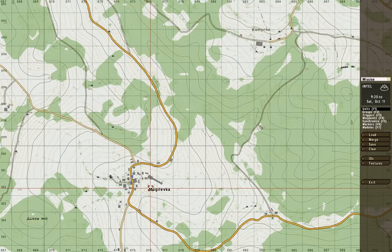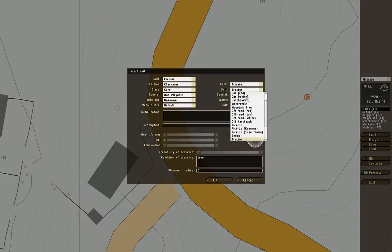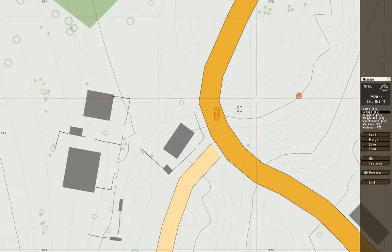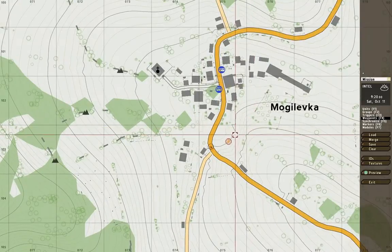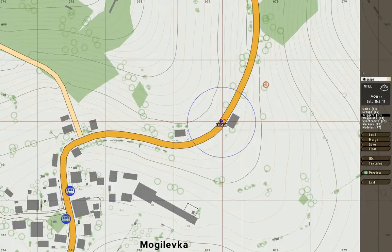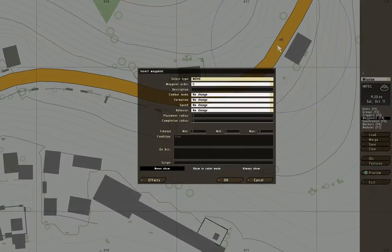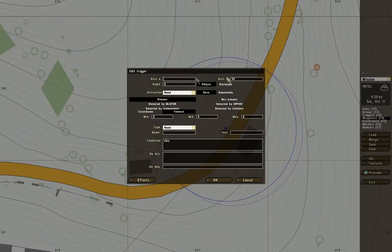First off we'll start by making a car. We'll make our own guy who is going to be a rocker - there we go, we have a car. This car is going to be called car_blue and it's going to be called car1, and it's going to be called player. We want him to hold here, and when the player arrives in this area - 50 radius, that sounds good - we want the car to move. We'll make another hold waypoint here, and we want him to hold and wait for the player to get in, so we need two triggers.